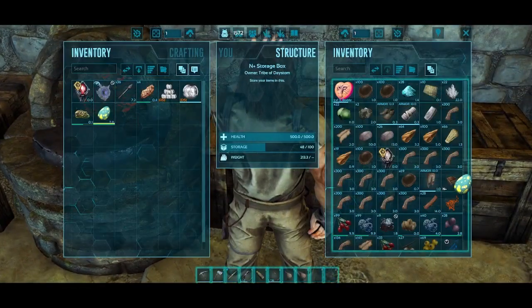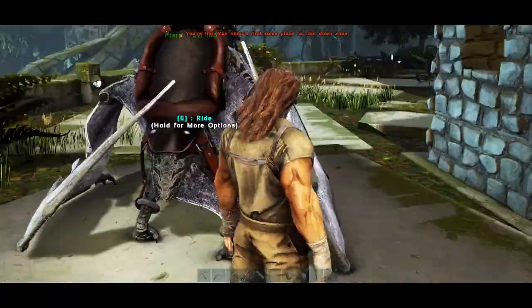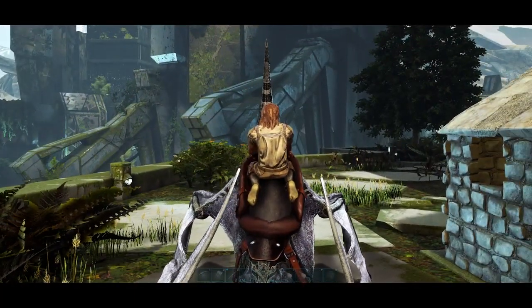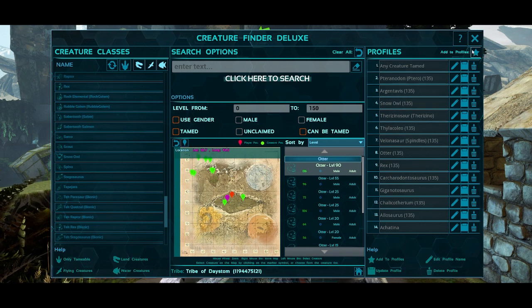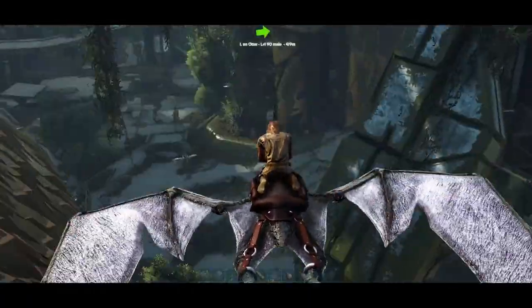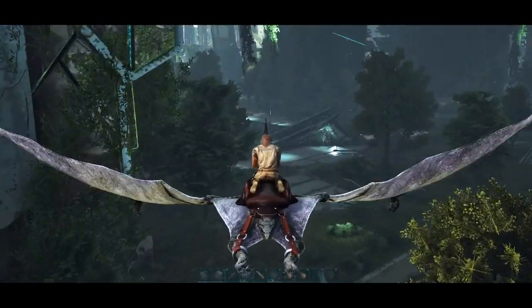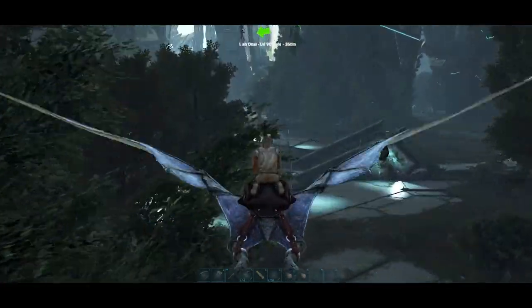I need something to help me do that, and the easiest thing to do that with was an otter. Let me go get — what's the otter? It's over here. So if I can throw an otter down — oh, there's an otter in there?